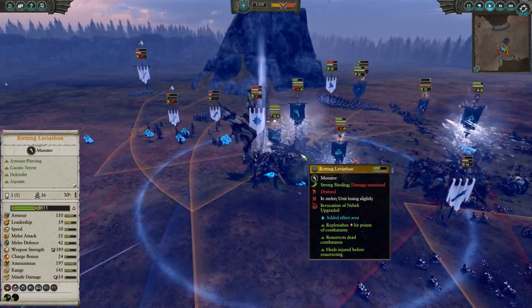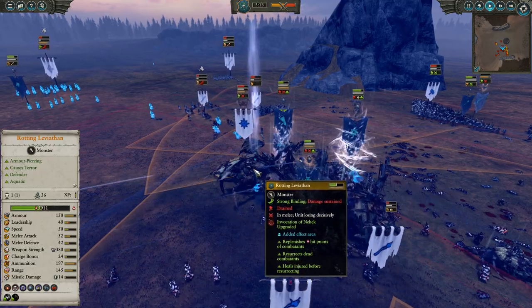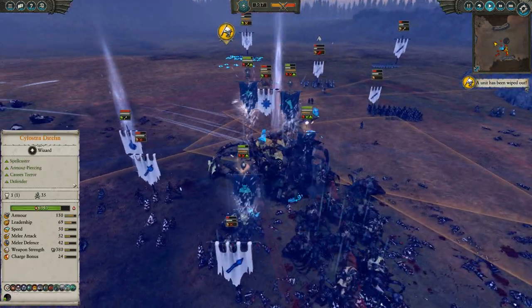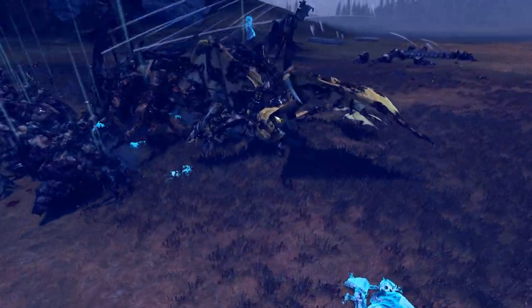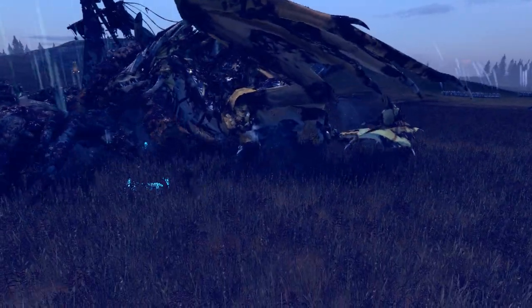He's getting a ton of damage, especially on this Rotting Leviathan — you can see he's about half HP. Another Invocation of Nehek cast, this time specifically on said Leviathan. The Princess is getting some good hits in, but she's also taking damage now, especially with the two Leviathans — one on each side — with Sylostra singing her songs up top.